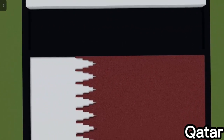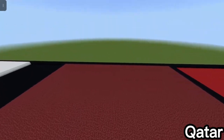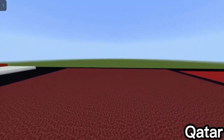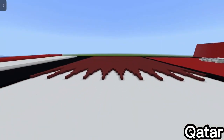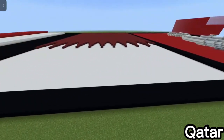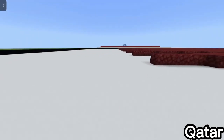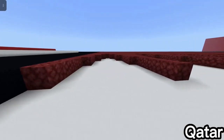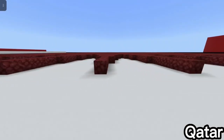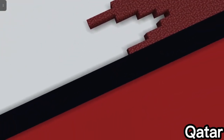The next one is the Qatar flag. I made it with a white base and netherrack on top — netherrack because it's a different type of red — and then had the divisions of the spikes go like that. I made it because at the time the World Cup was happening and it was hosted there. The netherrack is one block up.